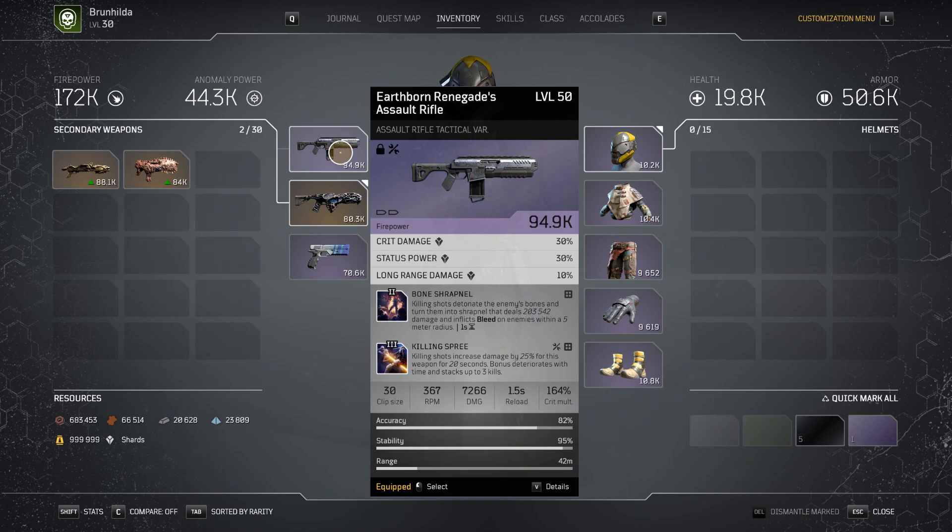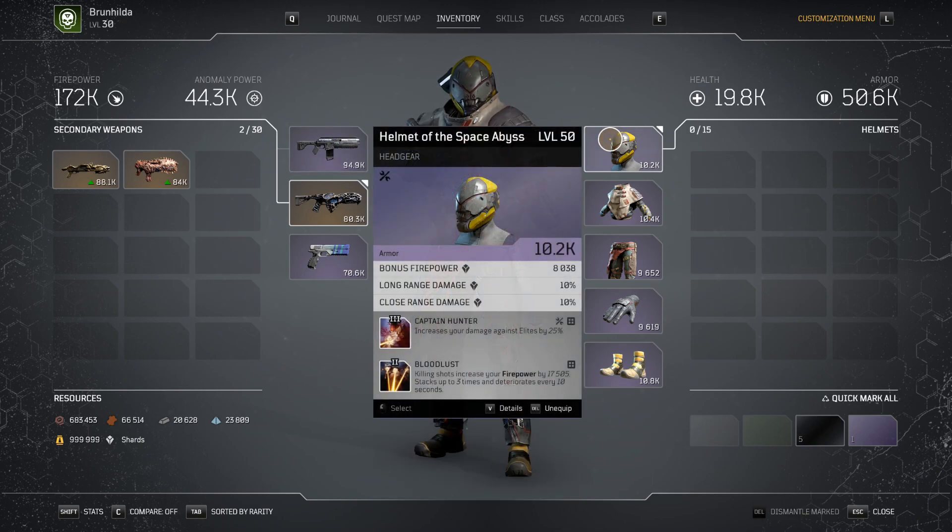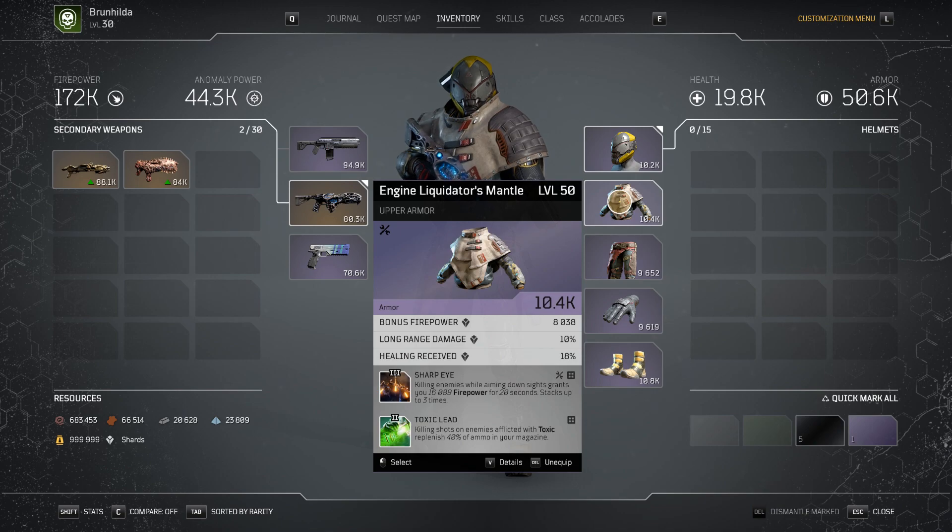As far as our build is concerned, we're using the Earthborne Renegades AR — this is a 94k firepower build. It comes with bone strap and killing spree. Ideally you'd want crit damage, close range, long range crit damage, or even weapon leech. On my helmet I have firepower, close range, and long range damage — you're going to want these stats as your primary stats on all your pieces of gear for the technomancer. I currently have captain hunter and bloodless, but don't be too worried about having specific mods on specific gear pieces.